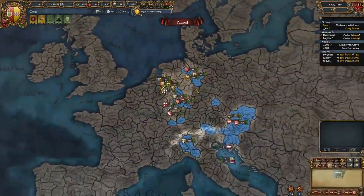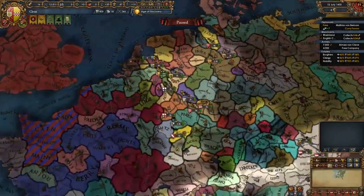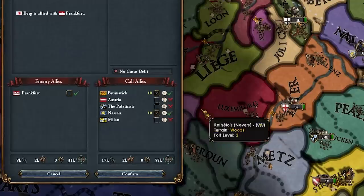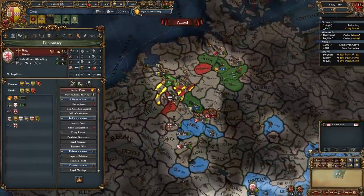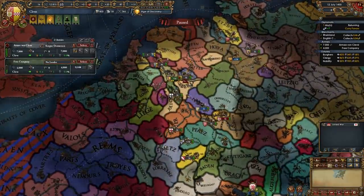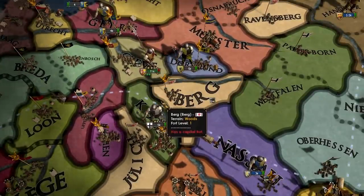I've been currying favors with my boys. These are my alliances right now, and they'll help me fight Berg — I'll call in Brunswick and Nassau. We should easily deal with Berg and Frankfurt. So let's get it — our first war, six years into the game. The start is pretty difficult. I don't know what we would do without curry favors.